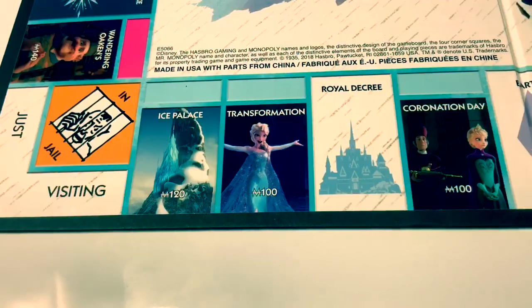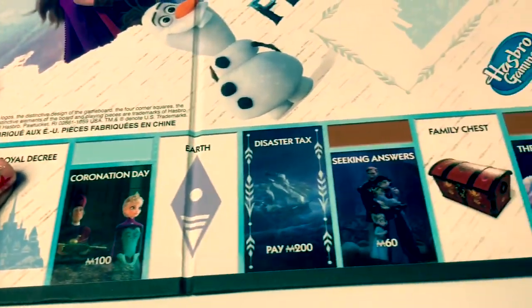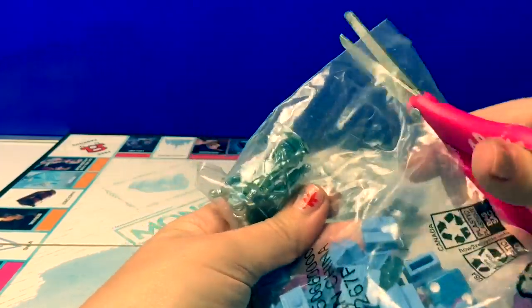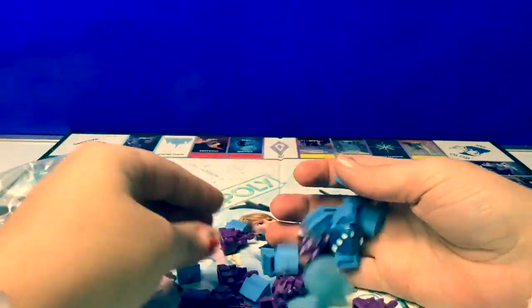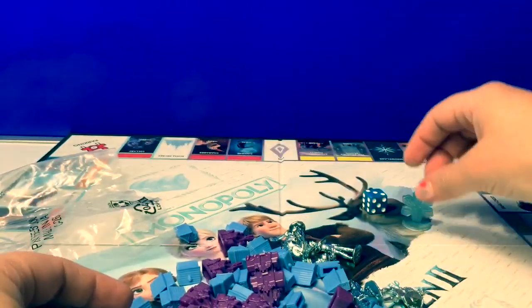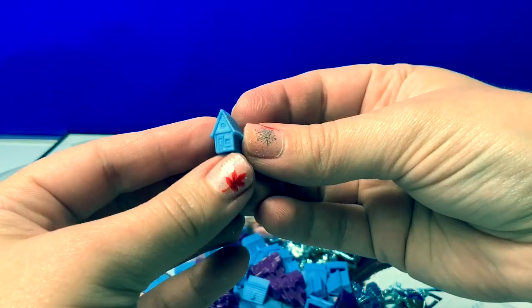These are all the different scenes that you can buy in the Monopoly game! Let's take a look at these new pieces! Here's the dice, and the snowflake, and a castle piece, and a building!